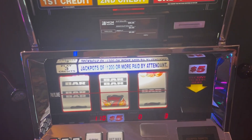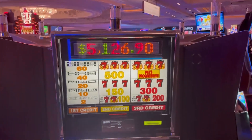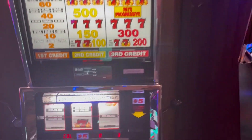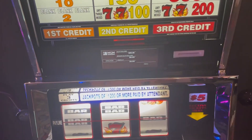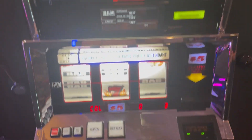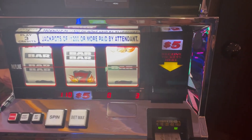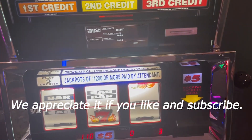Hey guys, it's Let's Go Hand Pay, and we are at Park MGM. We're going to do the five smack challenge on this bank of machines. They are $5 denominations — some of them are two credits, some of them are three credits. So we got $500, enough to get us around this circle. We hope we don't spend all $500 and walk away with $500 or more.